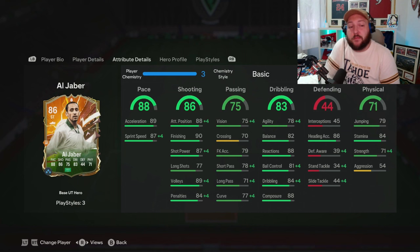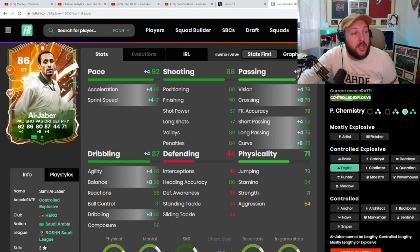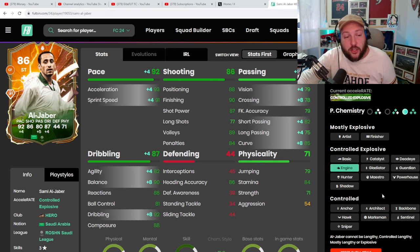In terms of chem styles, jumping over to Footbin, I'm leaning towards Engine more than Hunter. The reason we're going for Engine is because it maximises agility and balance — giving him 90 balance and 82 agility — and boosts his pace and passing a little bit. Hunter already costs a lot of coins, and on top of that it's only going to give him plus fours on pace and acceleration more than Engine, along with 98 finishing and 91 shot power, which he doesn't really need when he's already got 90 finishing and 87 shot power.